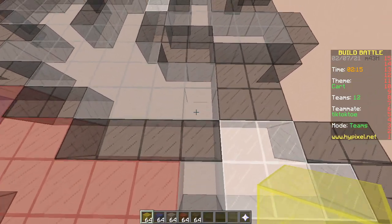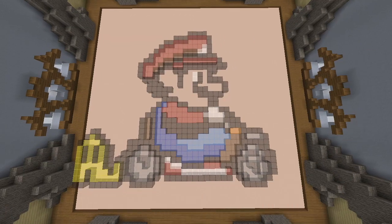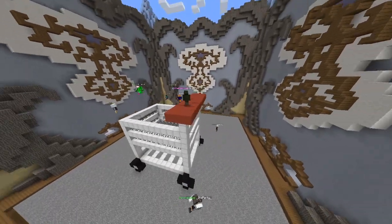Maybe we should make him yellow, add a banana. Time to vote. First build: shopping cart. Wow, so big — epic! GG, we lose again.